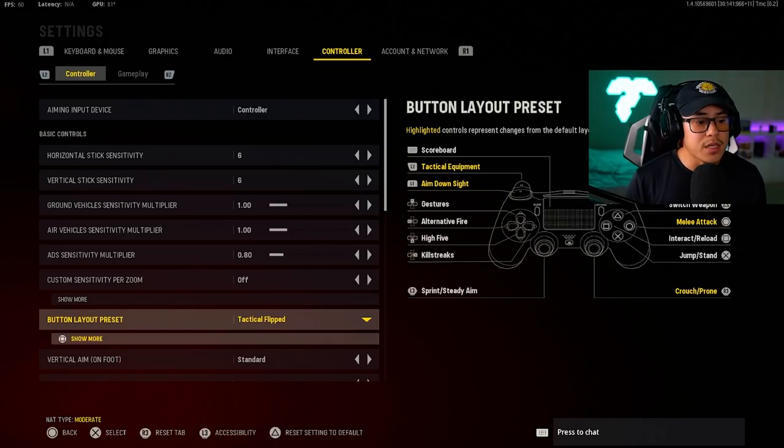I recommend the button layout preset of tactical flip. I've been using this in every single Call of Duty. The main reason is so that your aim down sight and fire weapon buttons are flipped — using L1 and R1 instead of the triggers on the back — mainly because it's a lot more responsive and instant. This gives you a big advantage in gunfights with less input lag.